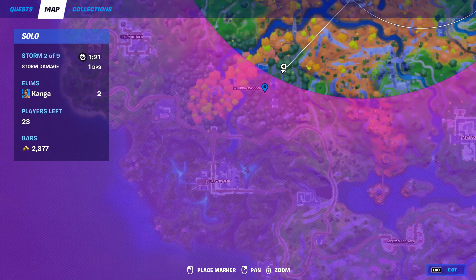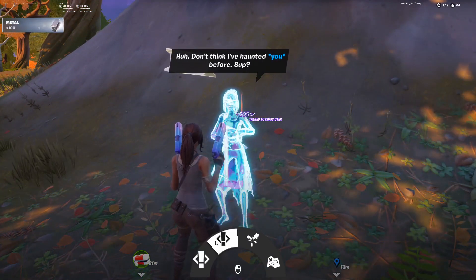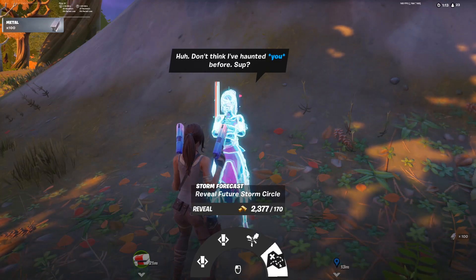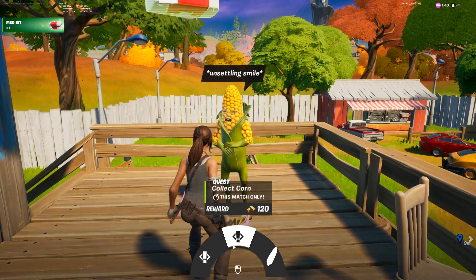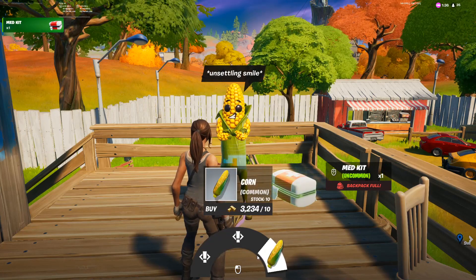NPC 44 is Willow. I found her right here, but I think she can be found wandering around Weeping Woods. From her, you can get two separate quests, you can buy a Rift for 245 gold, and you can also reveal future Storm Circles. NPC number 45 is Cobb, and he can be found here on the map. From him, you get two separate quests and you can also buy corn.